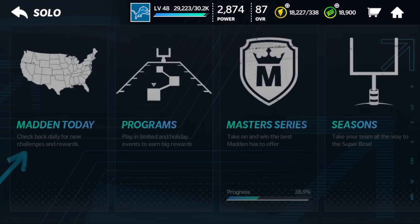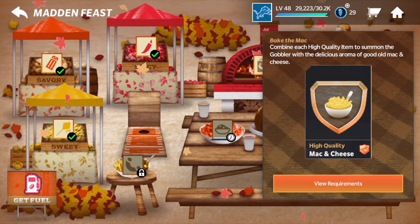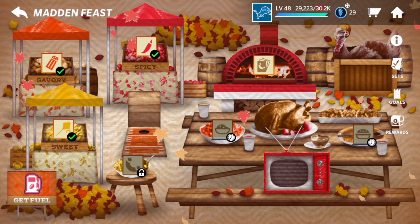Madden Feast has been out for about an hour or so. I bought the starter bundle and I've been playing the events. Here is how you unlock the Gobbler event. The Gobbler event is not available when you start — you have to do a few things. The very direct way to get this event to unlock is this Bake the Mac set. It says: combine each high-quality item to summon the Gobbler with the delicious aroma of good old mac and cheese. If you click view requirements, you will see that it takes high-quality milk, high-quality cheese, and high-quality macaroni. So you're not really getting mac and cheese, but you are unlocking the Gobbler event with this.